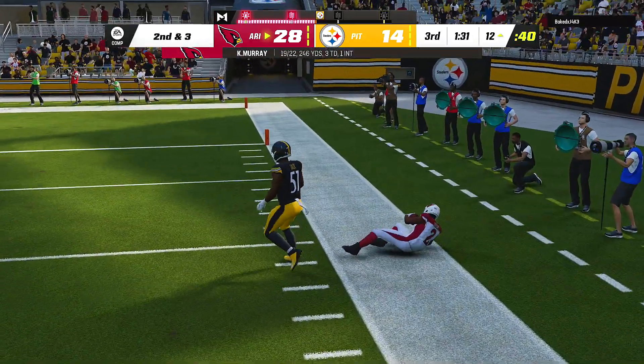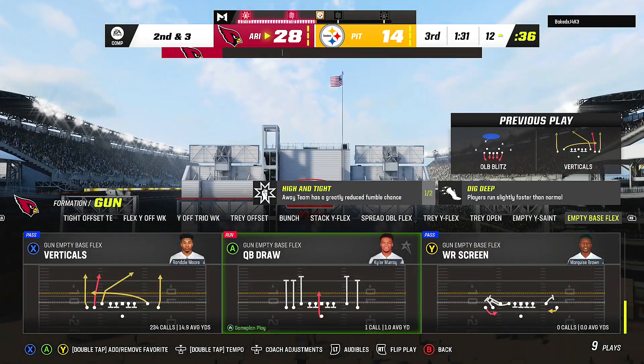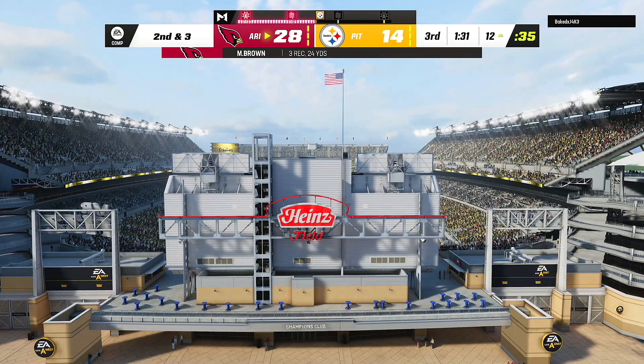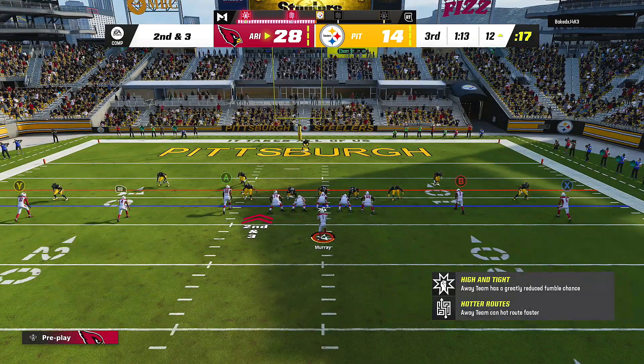Even their star backs can't keep up with Brown on the zig route from the Empty Base Flex. This is why I love Empty Base Flex so much — it cooks most things.